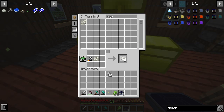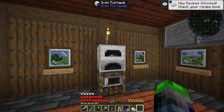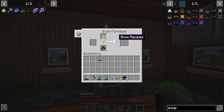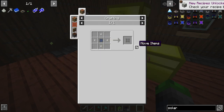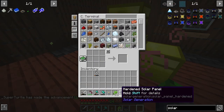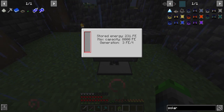Now we need some nickel. Boom — if we combine these, we get our invar. Let's go ahead and throw it into here. Very cool, it's melting up now. It's actually not faster than the blast furnace. With that we can turn it into invar nuggets, upgrade that, and we can make a hardened solar panel — beautiful. One is better than eight. I believe this is a good spot and we are generating power. We already got 200 FE. We're generating 3 FE per tick because of the rain.